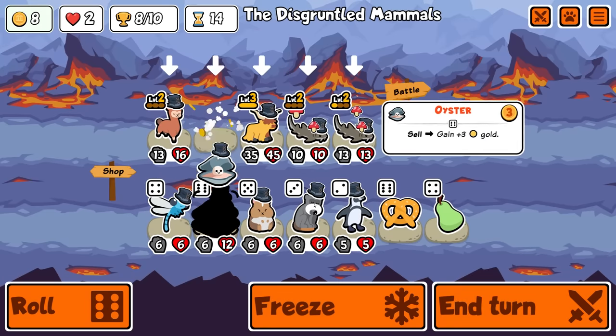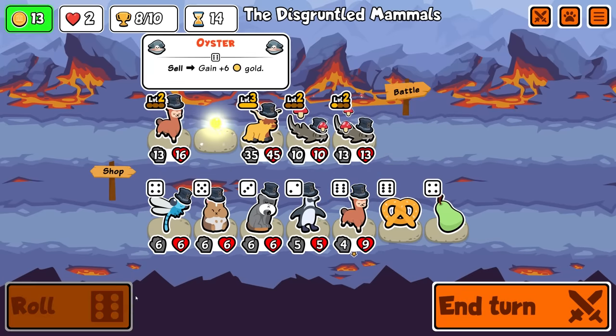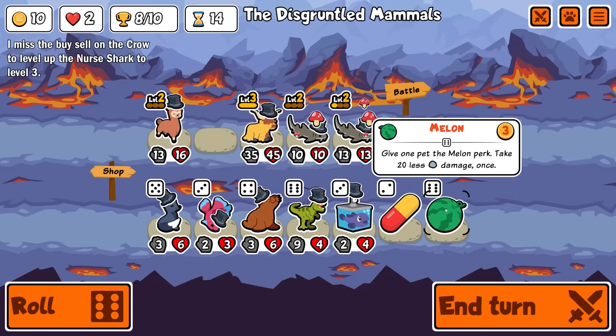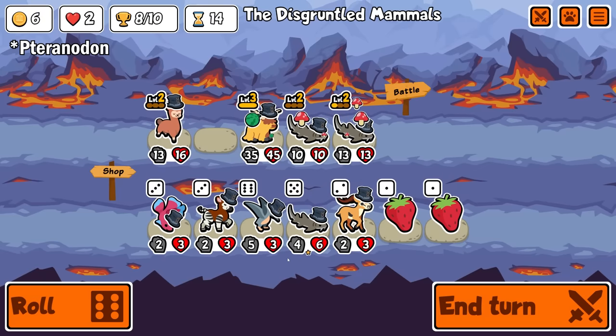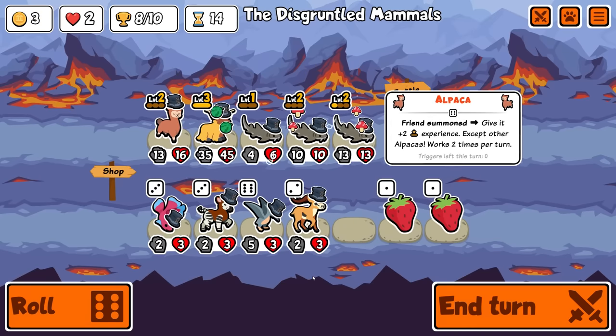I'm gonna sell the Cappy, buy-sell for the stats. Alpaca. We want a Shark here. There's nothing. You could have a Melon. There's another Shark! A Pteranodon would actually — I mean, we would use too many. But we'll bring this in for now.